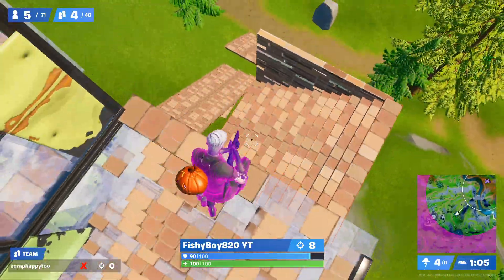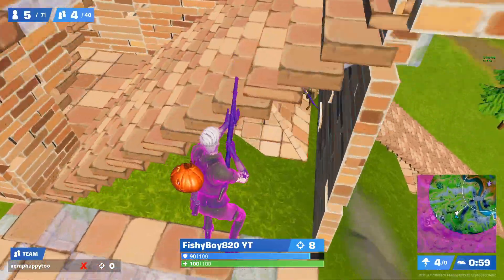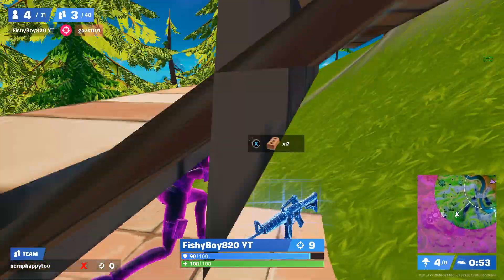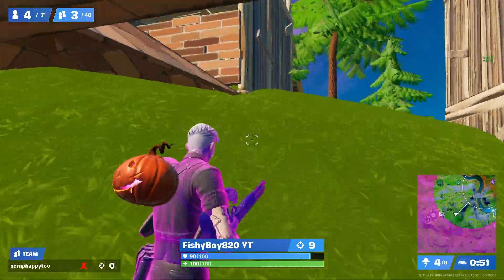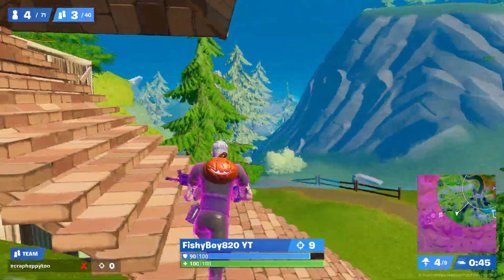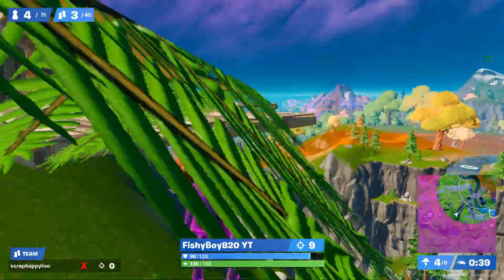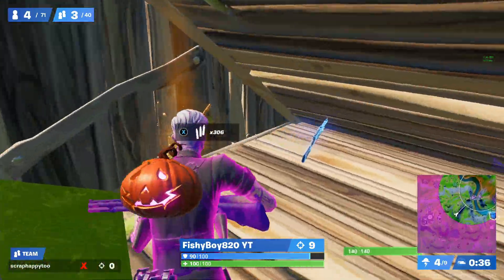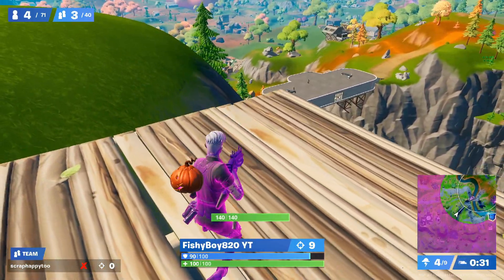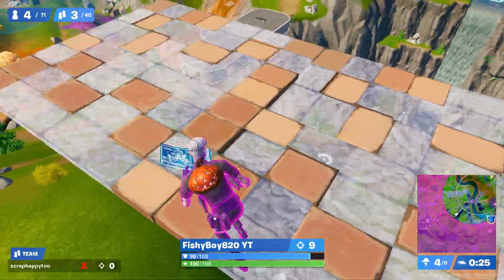It also talks about more vehicles, and also talks about some locations from back in the day in Chapter 1, from 2017 and 2018. It also talks about some iconic locations that you are sure to remember, like Sweaty Sands, the Agency, and others. And it also talks about many facts about these locations, with a fairly detailed explanation about each one.